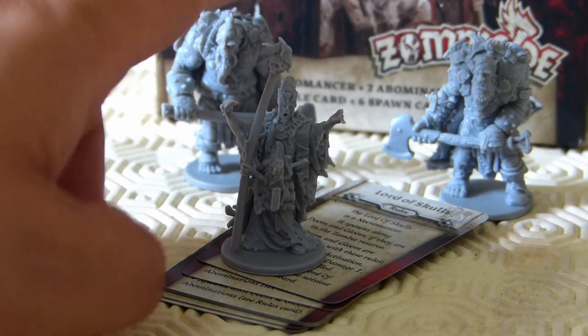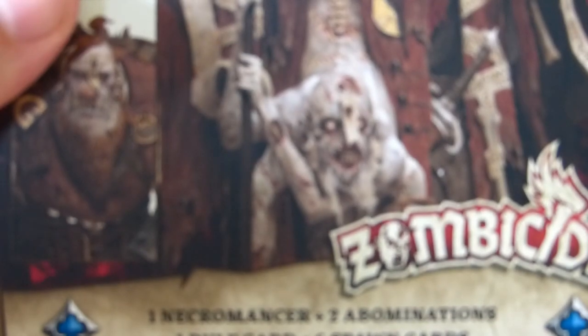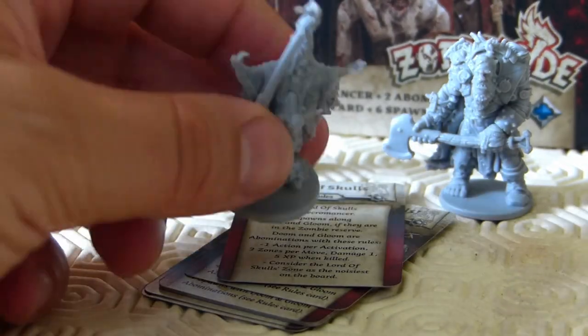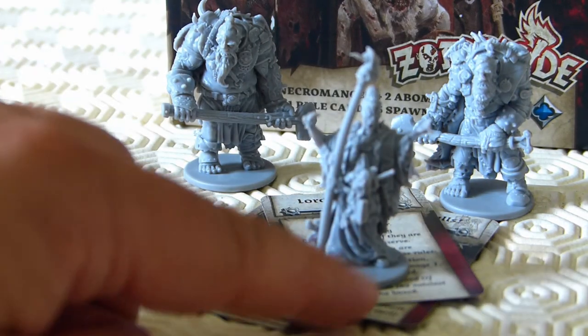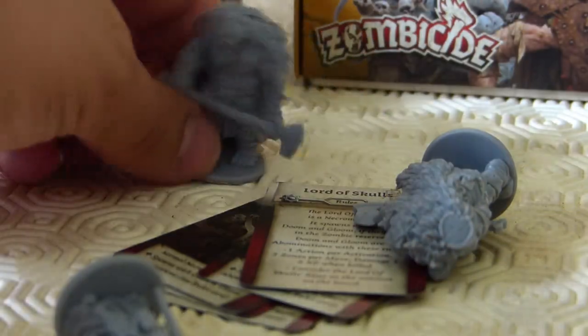You can just about see on the box cover a little guy who's holding onto the staff. You can use the cover imagery to help paint up your figures if you're into that sort of thing for Zombicide. I always think about painting it up and I always mention maybe in the future.